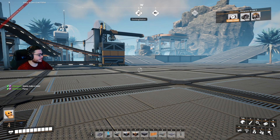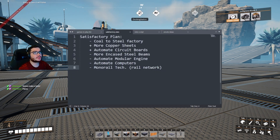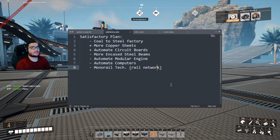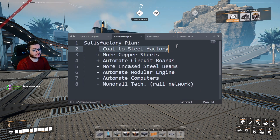Welcome back, we're playing more Satisfactory today. We got plenty on our plate to do. Let me bring up the notepad again - launch it, boom, there we go. So our plan - we can make this smaller so it looks bigger for you guys. Coal steel factory - we still haven't done that yet.